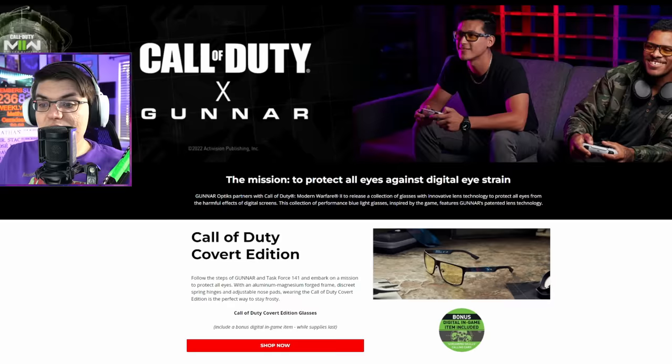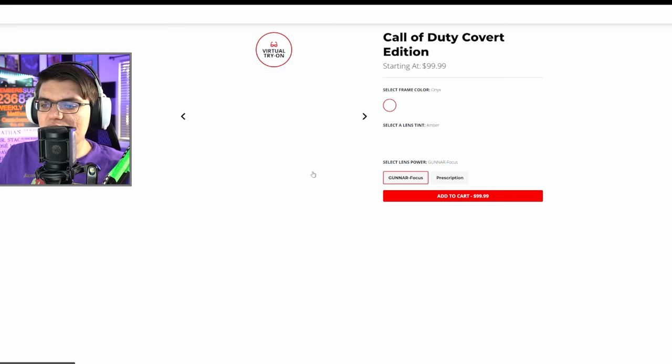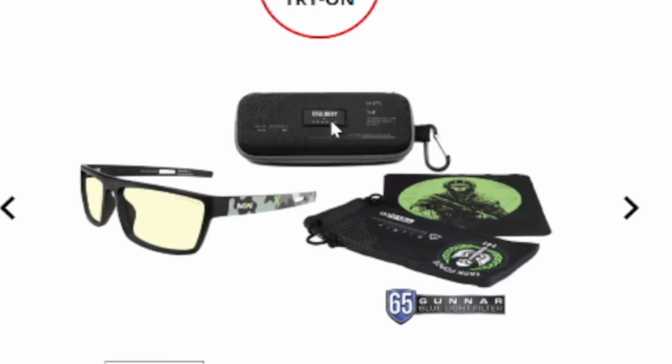Next, we've got the Gunnar Optic Call of Duty promo. They sell glasses for eye strain when looking at screens, and they've got two versions: the Call of Duty Covert Edition at $100 (with prescription at $250), and the Call of Duty Tactical Edition at $60. You're going to get a bonus calling card when you buy these, and they obviously have the Modern Warfare branding — even a Modern Warfare carrying case and cleaning cloth.